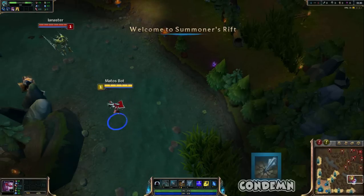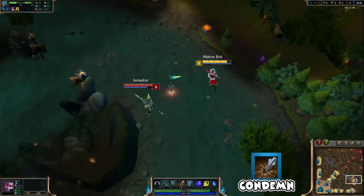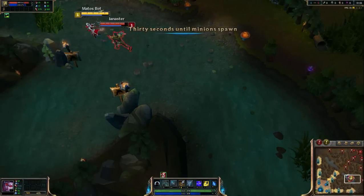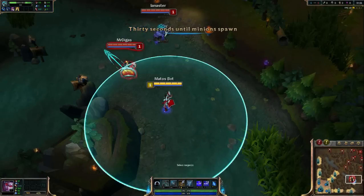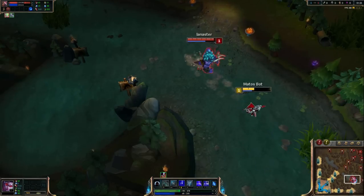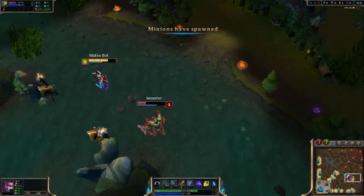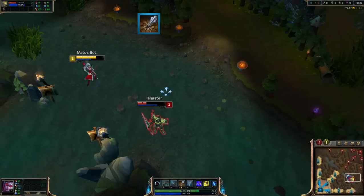Vayne's E is Condemned. Vayne fires a projectile that deals damage and knocks the enemy away. This can be used against a wall to create a stun, can knock people away denying their damage, and can cancel enemy CC like Kha'Zix jump, Pantheon stun, etc. A great tip I like to use — for those who like the flash combo — Vayne can do it too: just E, then flash.